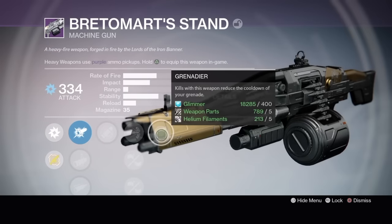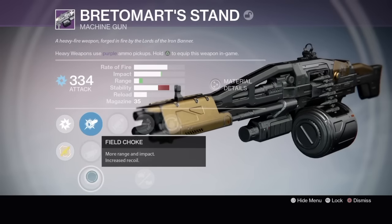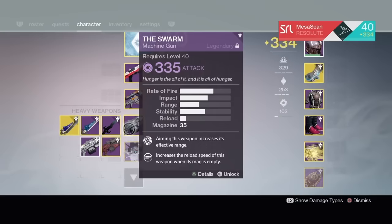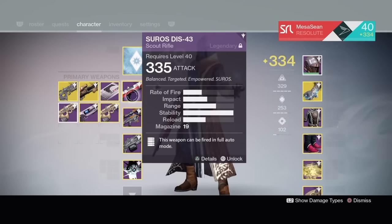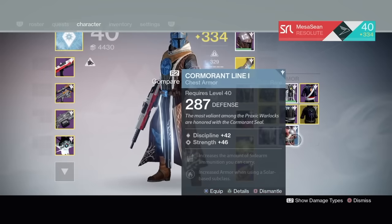For PvP the only HMG I use is my Bane of the Taken. It's got Perfect Balance, Counterbalance, and Rangefinder — the thing is a three-shot kill from really far. Do the Challenge of Elders and get your hands on that thing. Sometimes I also use my Swarm, but for the most part Bane of the Taken is what I rely on.